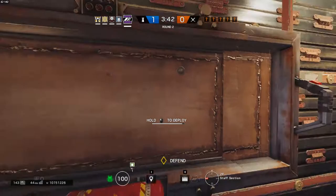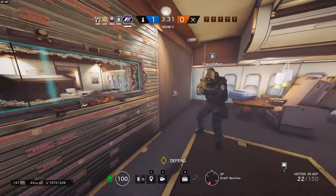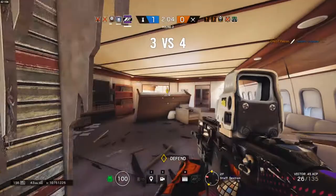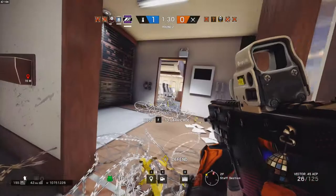For attackers trying to take out the mirror completely, it depends on the type of wall it is on. If it is on a reinforced wall, only Thermite's exothermic charge on the wall or Hibana's grenade launcher pellets will take it out — at least one or two of Hibana's pellets must be on the mirror itself. If it is on an unreinforced wall, in addition to Thermite and Hibana's gadgets, Ash's grenade launcher can take out the mirror and the wall it is on. Destroying the parts of the wall surrounding the mirror also works, such as using Sledge to hammer out the wall around the mirror or shooting the areas around it with a shotgun.